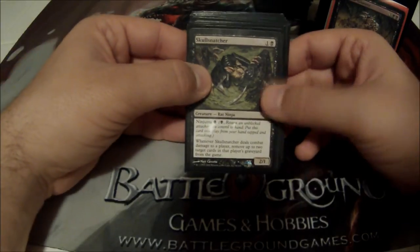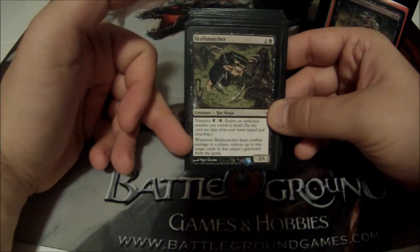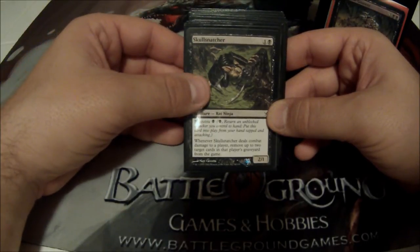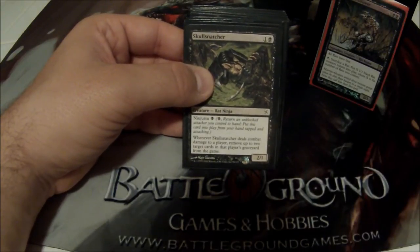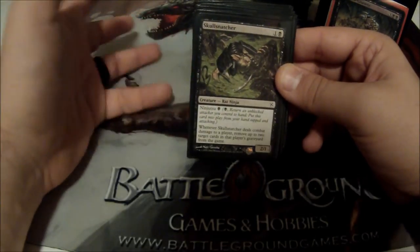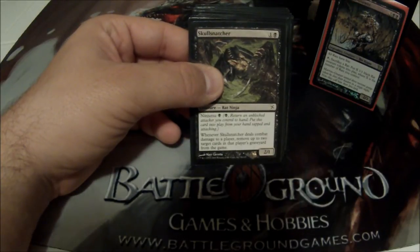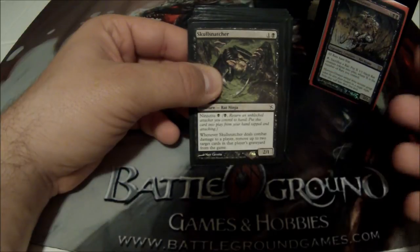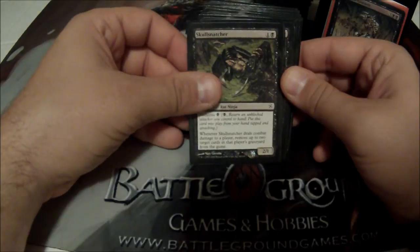Skull Snatcher is one of my Ninjutsu rats. Two cost, 2/1 rat ninja. When Skull Snatcher deals combat damage to a player, remove up to two target cards in that player's graveyard from the game. I really have him in there for the Ninjutsu effect — I can attack with one of my rats that has an enters-the-battlefield ability, and when they go unblocked, I Ninjutsu him in, return that rat to my hand, and reuse its comes-into-play ability.